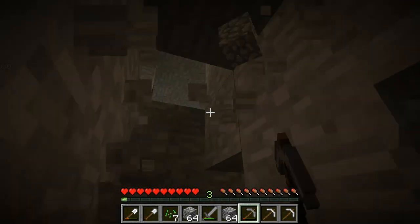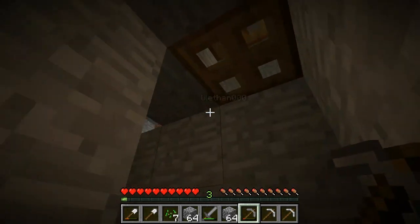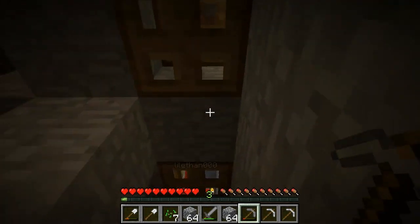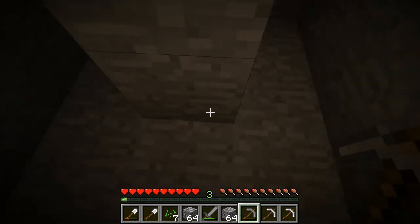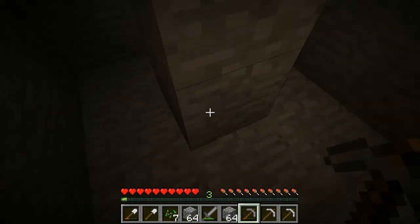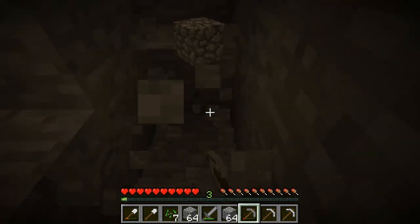Bingo. There we go. That is cool. Do you see what I did? Look underneath. Oh nice. We could almost do a spiral staircase all the way down and make this come out to where our base is underground. Nice. What do you think? You think that'll work? Yeah, that sounds cool. Alright, so I'm just going to do this — this is going to be crazy. Let's see how long this is going to take and how far down I'm going to go.